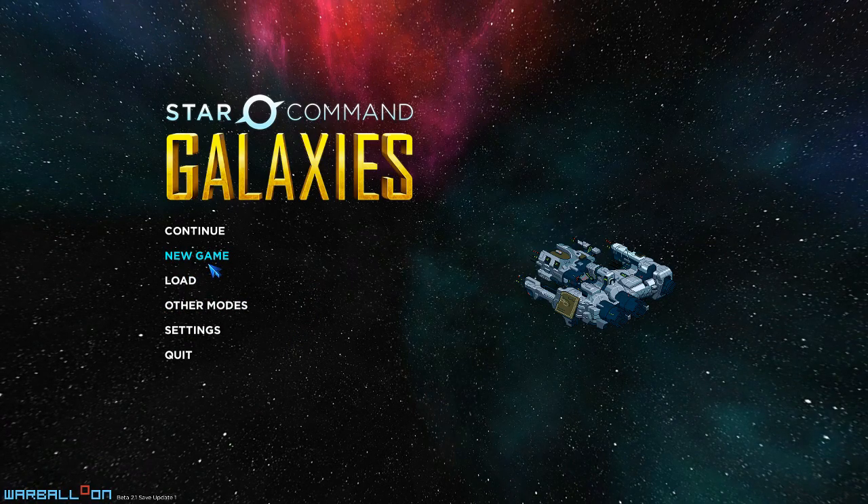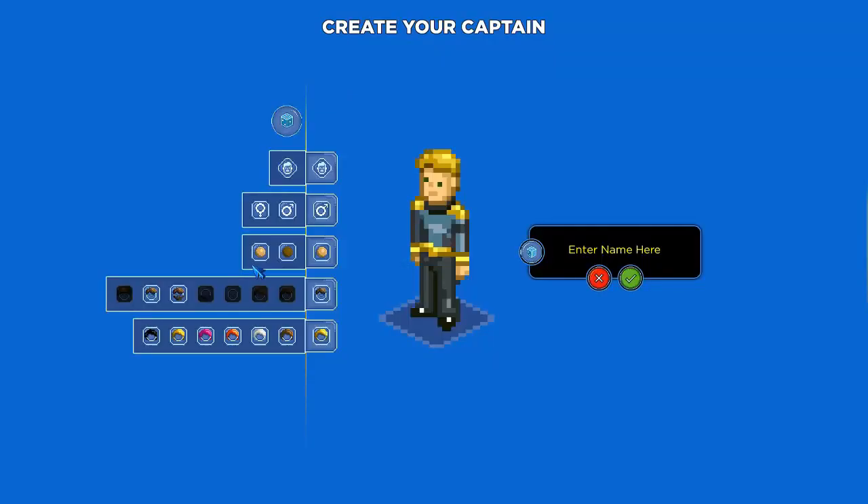Alright, here we go — new game. The first thing we've got to do is build our captain. As you can see, there's not very many options. A lot of the stuff is grayed out because it's not complete yet, so pretty much you can pick short hair or short hair with a beard. Some different hair colors and skin tones, but we'll just go with what's on right now.